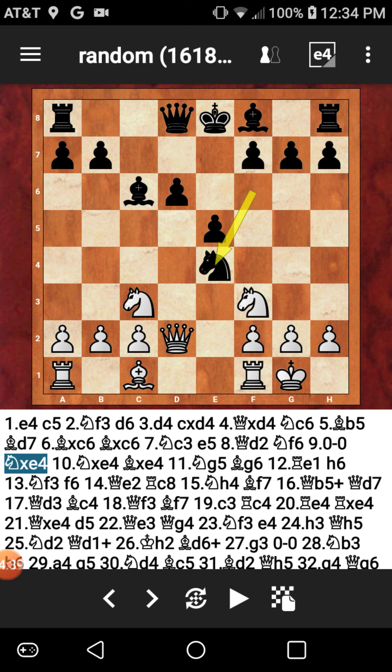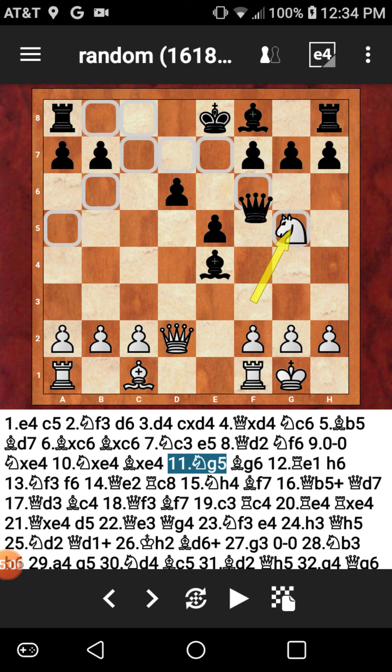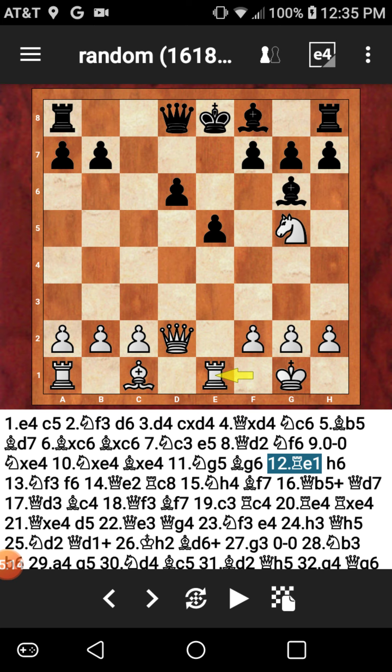Now I went ahead and captured in the center — knight takes E4. He recaptured with the knight, knight captures E4, and I recaptured with the bishop. After realizing he had just lost a pawn in the center — he'd given up the E4 pawn — he decides to develop his knight to G5, which I cannot capture with my queen because he will capture my queen and I'll end up very far behind. Instead I dropped my bishop back to G6 and played good defensive chess. He then continued with rook to E1.